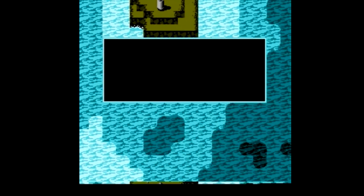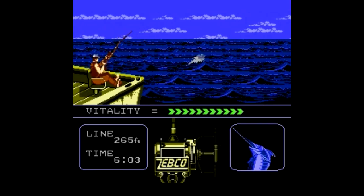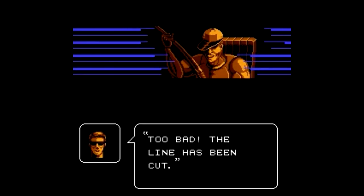So finally I'm able to get a bite, and now we're on a screen where again I have no idea what's going on. Each direction makes me move differently. If I hold the A button, I reel in the line. So what is this vitality? Is that mine or the fish? Oh! Snap! Well, I guess I was doing it wrong.